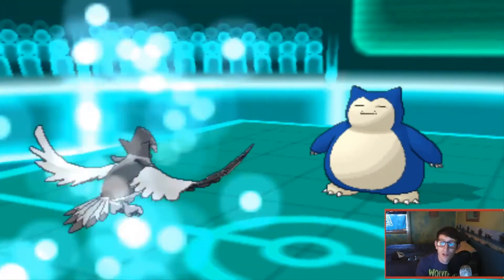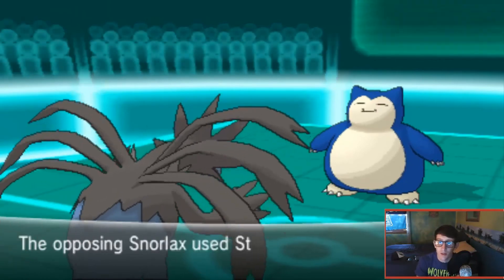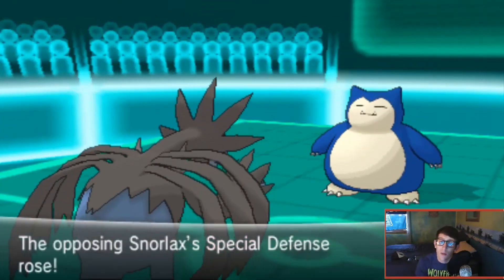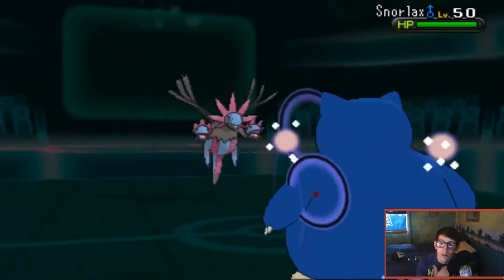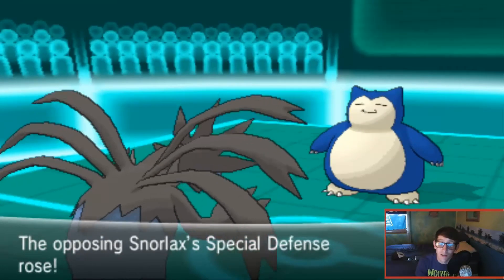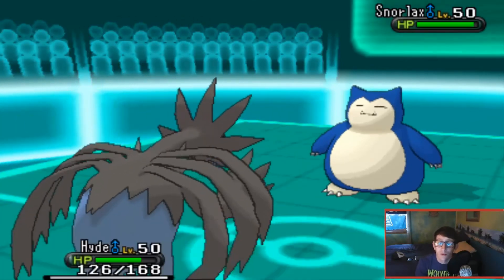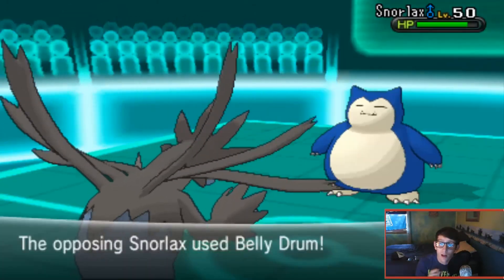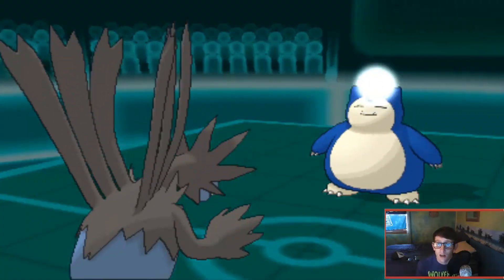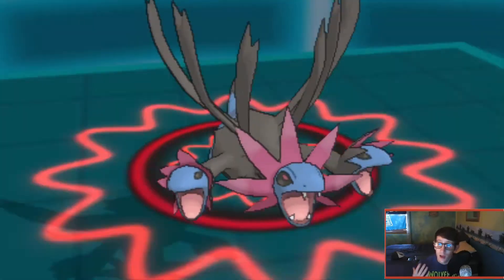Then Snorlax comes in and this is where the battle gets really stally and I play like garbage. I'm not used to seeing Snorlax. It uses Stockpile and I go for a safe Dark Pulse since I don't want to lock into Draco Meteor, but Dark Pulse does almost nothing. He uses a second Stockpile and is sitting very pretty. I should have acted on Snorlax earlier - the problem is it has Body Slam, and Staraptor takes Stealth Rock damage on switch-in. I do have Close Combat on Staraptor but wasn't sure about the timing.